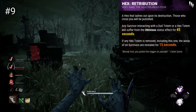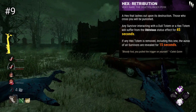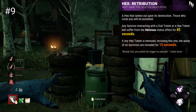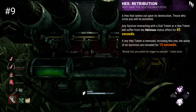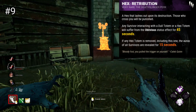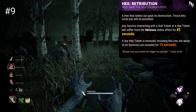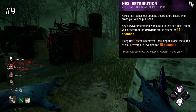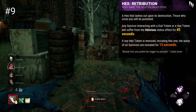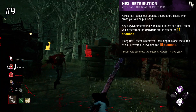Hex Retribution is a hex perk that aims to punish survivors who cleanse totems. If a totem is cleansed, survivors suffer from the Oblivious status effect for 45 seconds. If a hex totem is cleansed, all survivor auras will be revealed to you for 15 seconds. This perk is pretty good because even if it gets cleansed very early on, it still gives you some information. A bit like Haunted Ground, this perk wants to be cleansed and acknowledges that survivors will be going for totems. Its effect on dull totems is also nice — even if survivors don't cleanse the hex, you might still get value if someone with Inner Strength cleanses a totem. A similar issue to Thrill of the Hunt is that if it goes first it's not so great, though it will give you a bit of information in its dying breath. In a meta where hexes are quite prominent and you can basically guarantee they'll be broken each game, this is a pretty solid pick, punishing survivors who cleanse dulls and hexes.